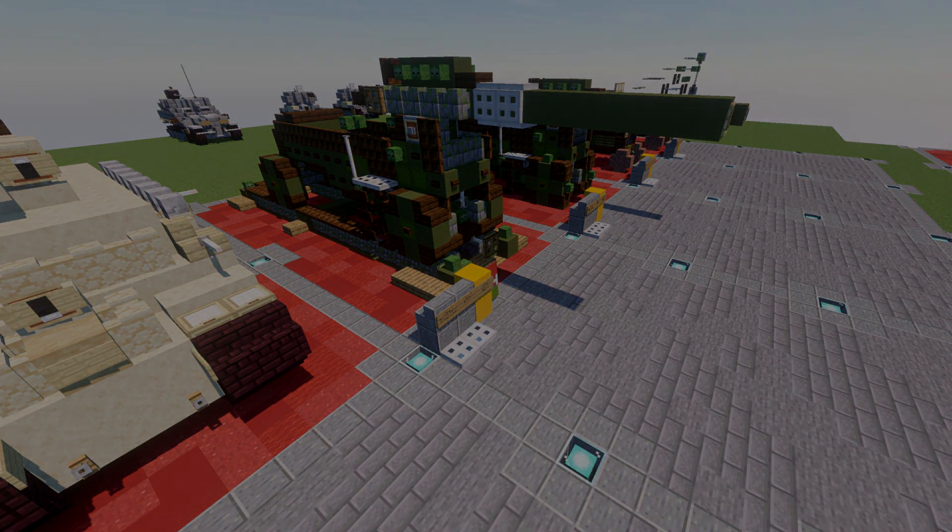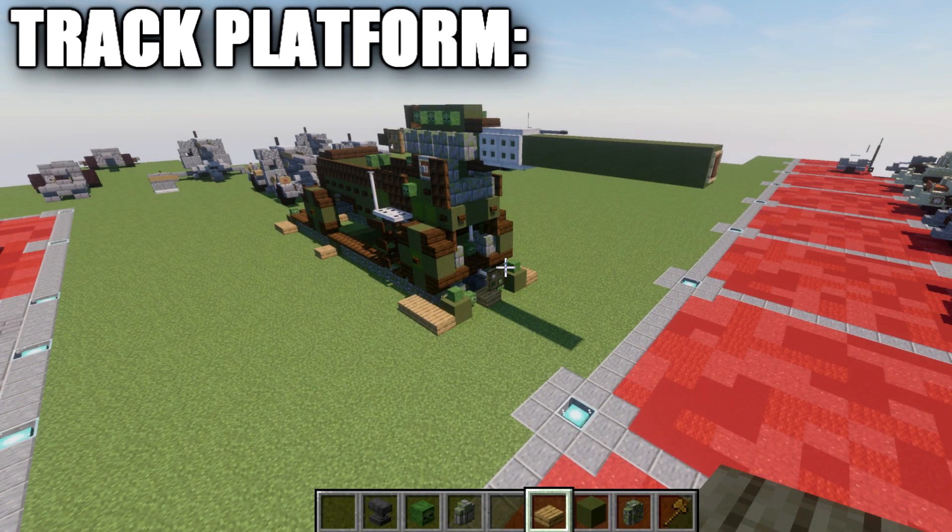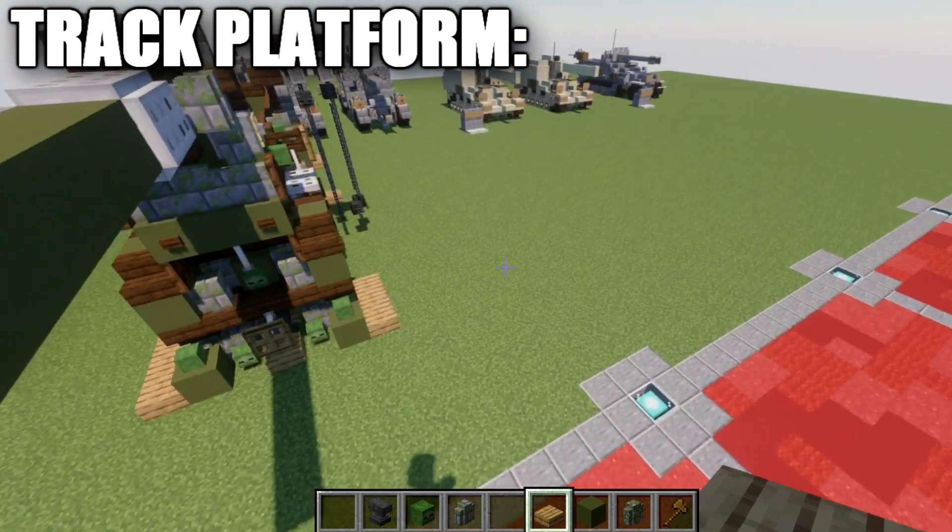Let's go ahead and move into the tutorial by beginning with our first part. If you want to build this gun without the tracked system, you're welcome to — just skip ahead in the video. There are timestamps in the video split into segments to cover each layer and each part of the tutorial separately. Feel free to look in the description for timestamps. This is going to be for the stationary version, the one most likely set up in a battlefield-type state.